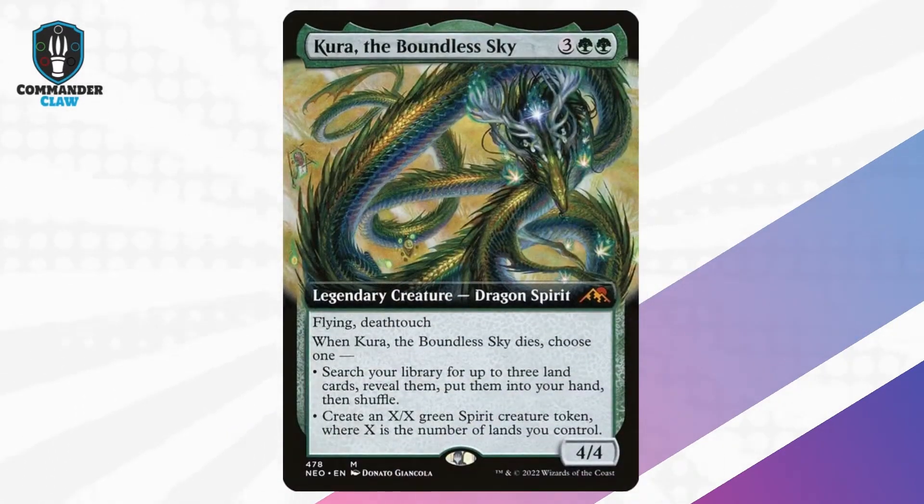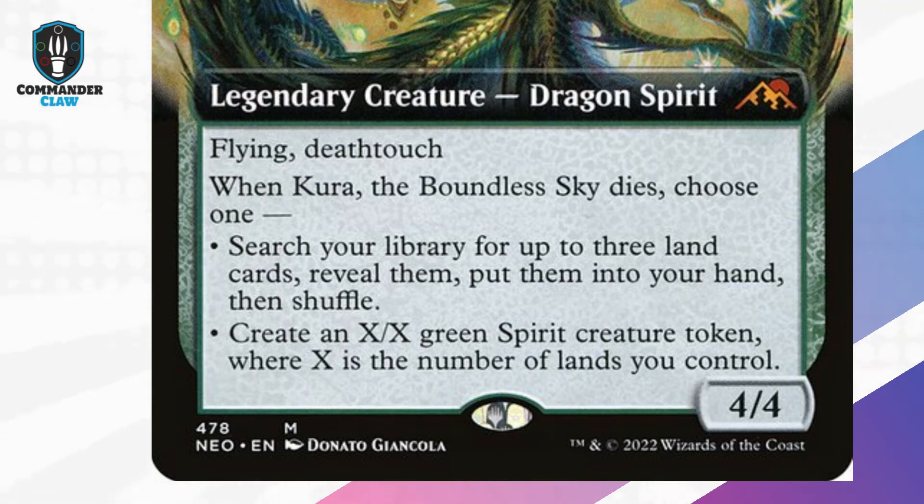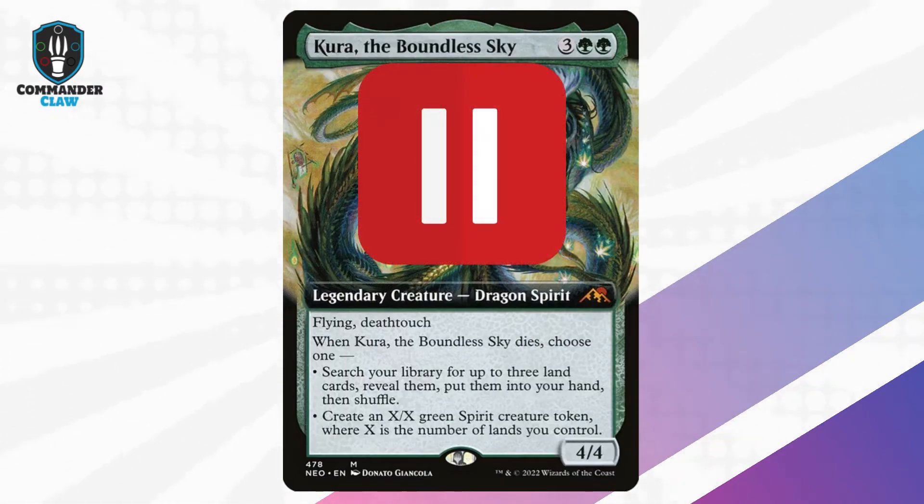Kura of the Boundless Sky: death triggers galore. Either creating an X/X spirit creature token equal to the number of lands, or fetching 3 lands from your library and putting them into your hand. This dragon spirit is definitely in the utility category.